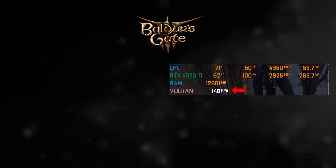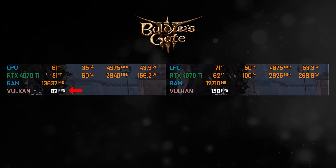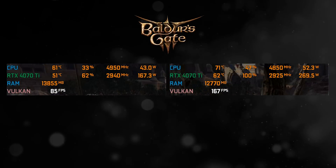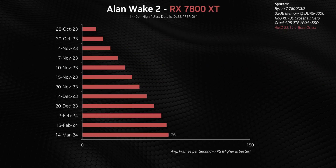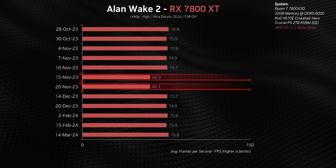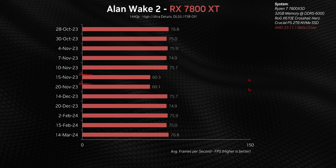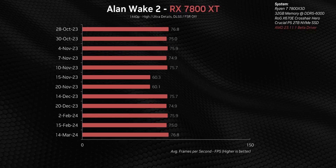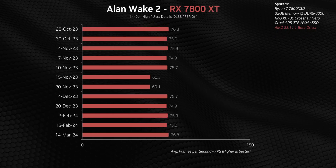What we encountered through this last year of testing is absolutely mind-blowing — the insanity going on behind the scenes between drivers, game updates, and other things. Like, how does Baldur's Gate 3 go from one performance level one day to a completely different one a few days later with the exact same hardware, drivers, and settings? Or how does Alan Wake 2 performance suddenly tank before heading back upwards a few weeks later?